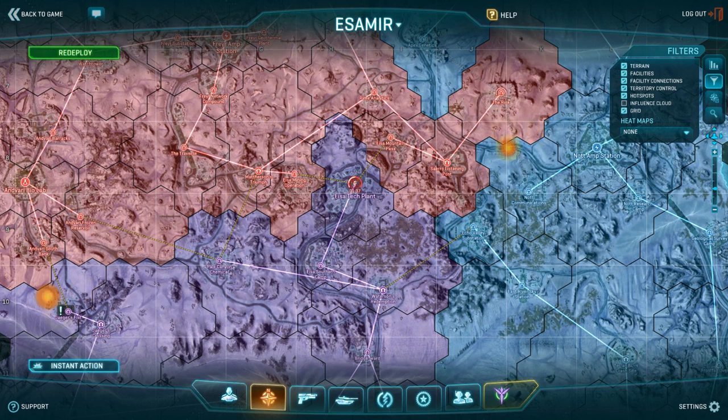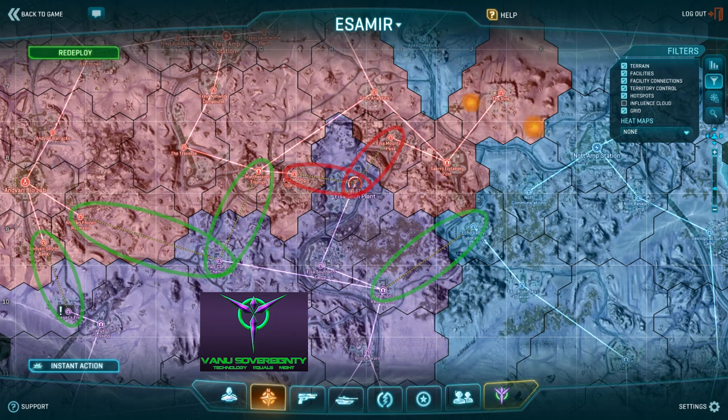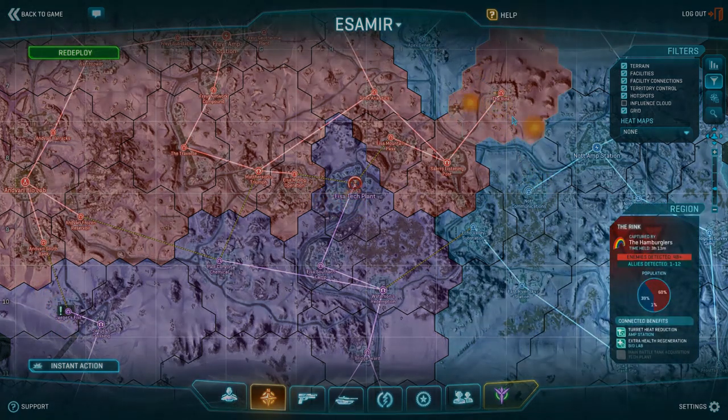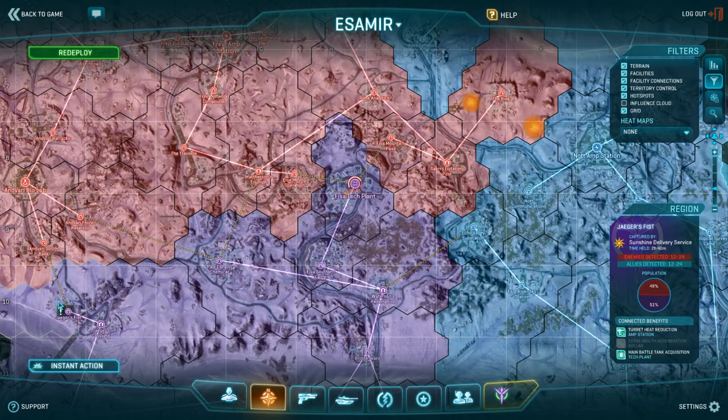This is the continental map — the most important informational tool in the game, accessed by hitting the M key. It shows you who owns what territory, what territory is linked to what other territory, where the fighting is, and by how many people. The lines on the map are called the continental lattice; each line is a lattice link. You can only capture enemy bases that your empire has an uncontested territory link to, meaning your empire's base must be fully secured before you can move on to the next one. Active engagements show up as explosions on the map, and hovering over a facility's hex shows approximate force numbers and percentage breakdown. Look for fights that are relatively 50-50 population-wise unless you have a huge force at your disposal.